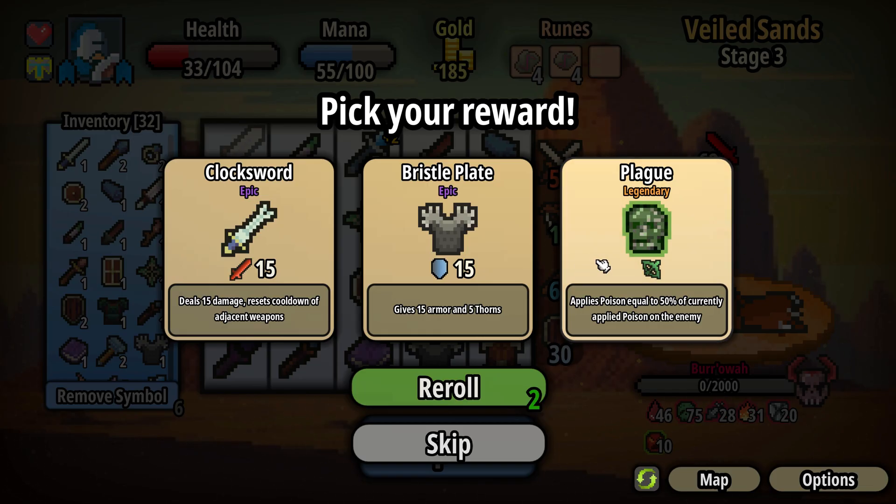Applies poison equal to 50% of currently applied poison on the enemy. I mean, that's legendary, right? Not 'equally' — 'equal.' Okay, now I understand. So if we add 50 poison on it, it would add 25 more. I like it. I don't know that we're going to continue, but let's try it and see if it crashes the game again.